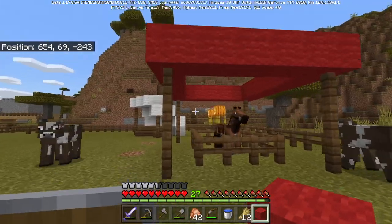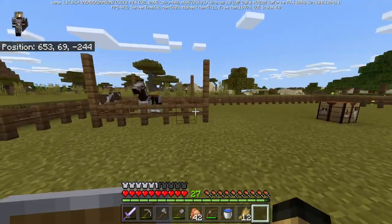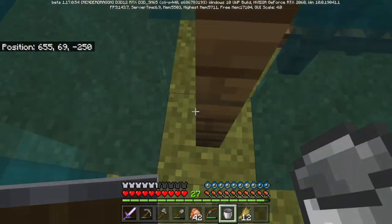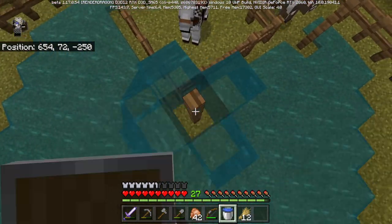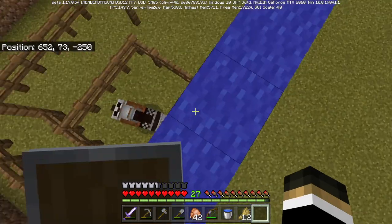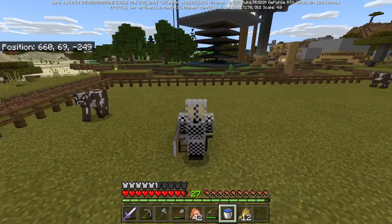We have the red sign placed and I'll just place this here, and we have blue — let's get this signed too. I'll come up here and finish this roof. This is all we could get through for blue, and that is it.